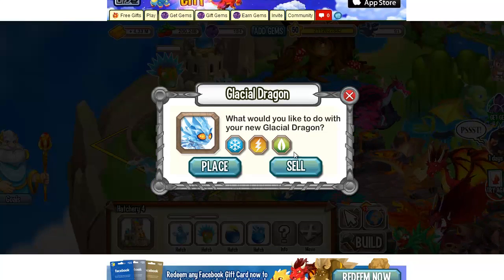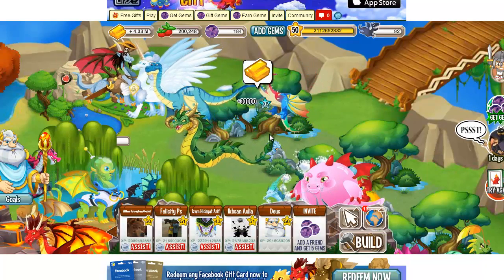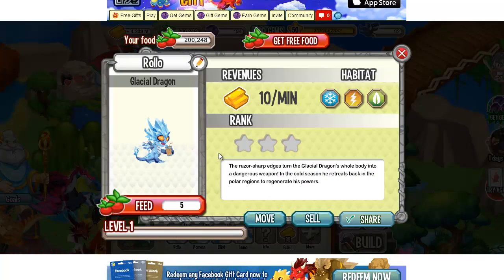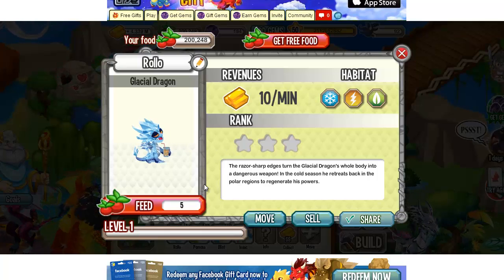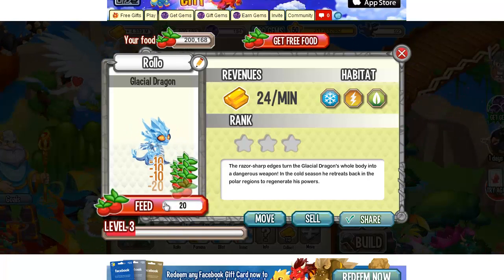The Glacial Dragon is a three element dragon. Let's place it into a plant habitat for example, and level him up to see how the Glacial Dragon looks like. He likes to drink some refreshment — pretty cool dragon, I like this dragon.